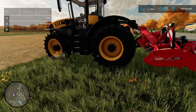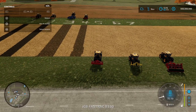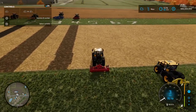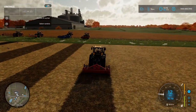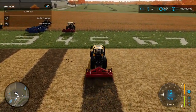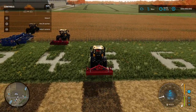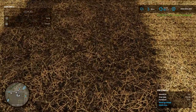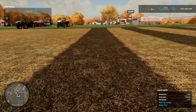Next we have the power harrow on the back. This should also give us stubble tillage, which it does, and we should get small stones — I can't see any at the moment. Let's dismiss that worker and check the field. There might be some small stones; we'll have a look at the soil composition map shortly.